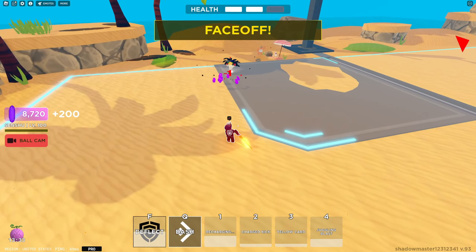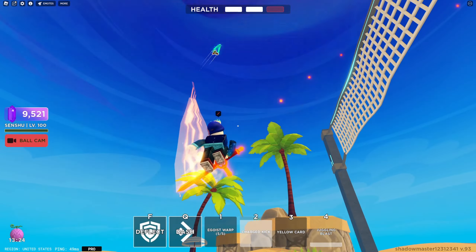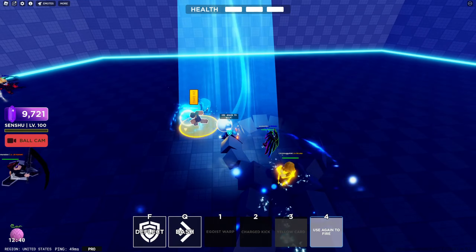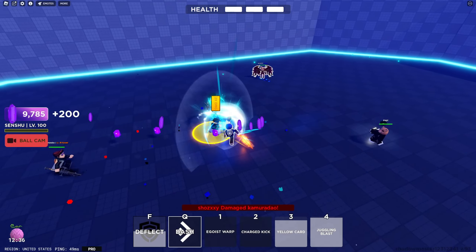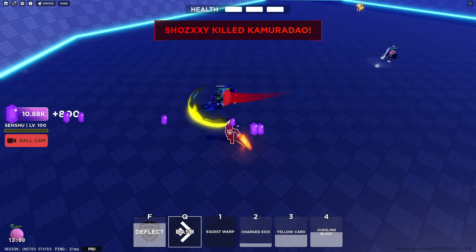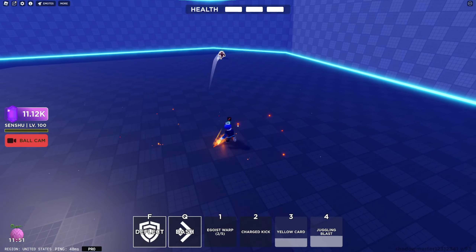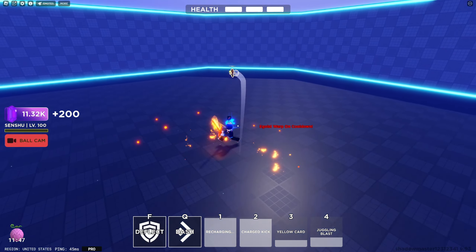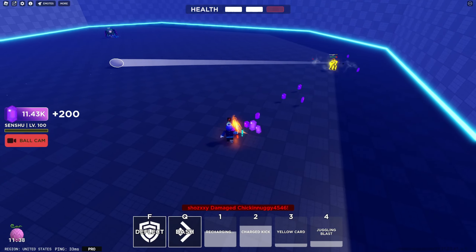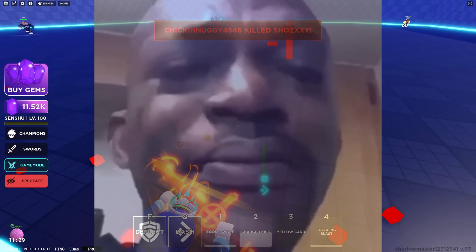Can I just... yes. Alright, last one. Let's see if I can Yellow Card — oh, he's too far away from me. You're kidding me. Pass to me, dude. Let's go. That bounce got him — oh, that bounce!